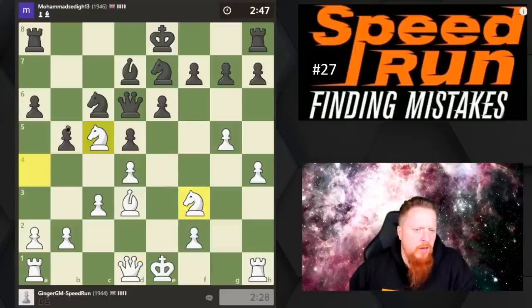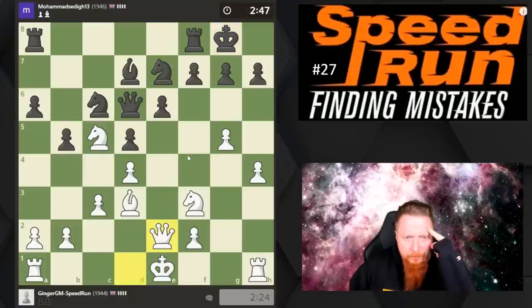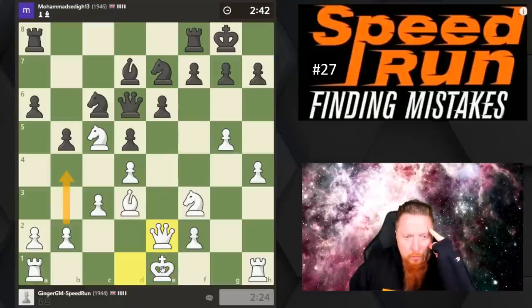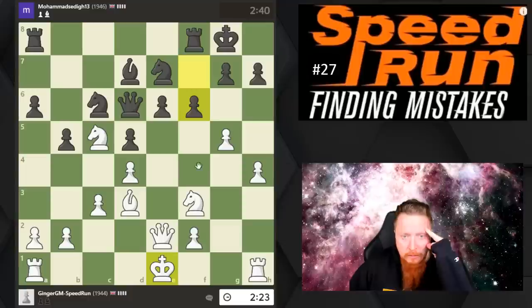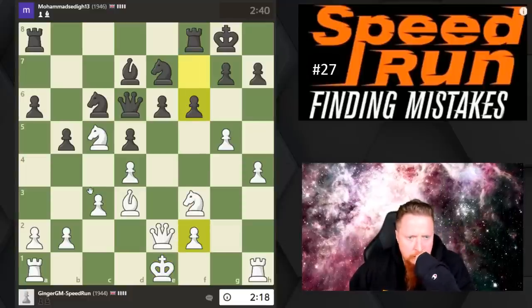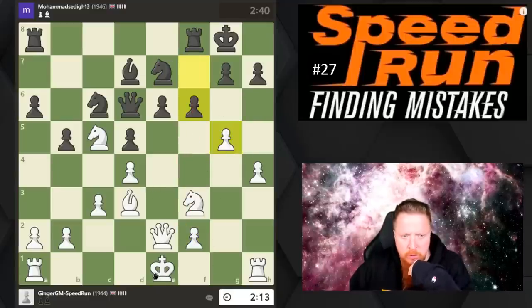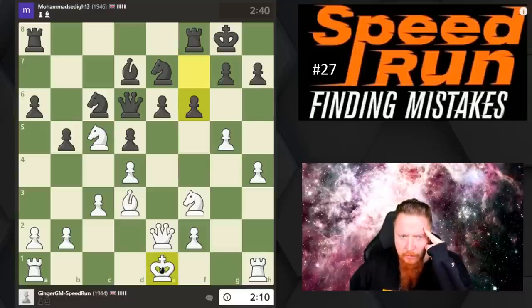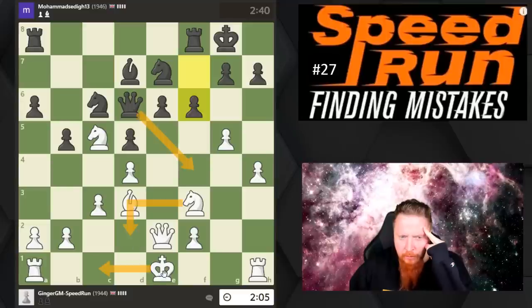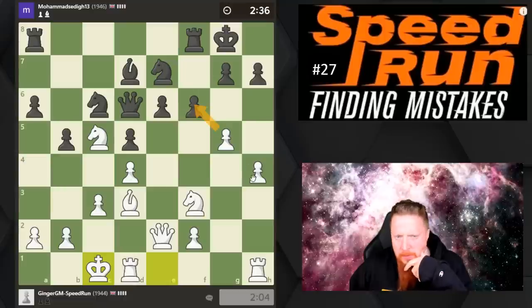At this level you get less outright blunders because opponents are decent players, but it's more little positional errors. I feel this is wrong — putting the pawn here. I'm going to go queen e2, I want to stop this break, and then I want to go b4 and maybe castle. He's trying to break out and get counterplay, which is a wise move. Maybe I want to go this way — it looks very risky going kingside. Castles here seems safest, and now it's a very double-edged position.